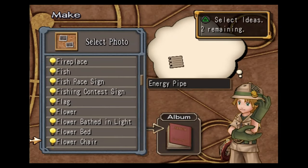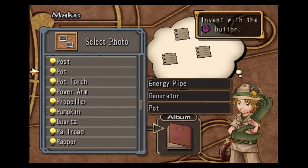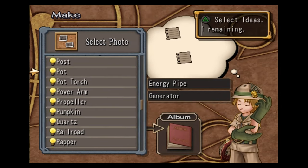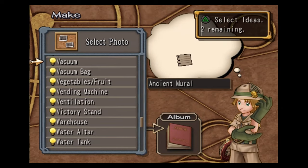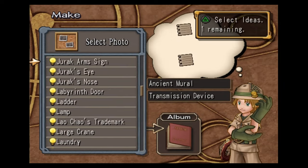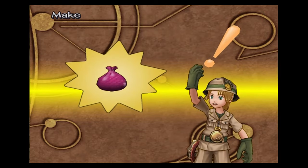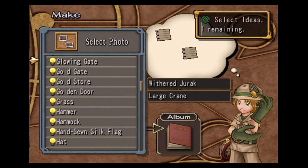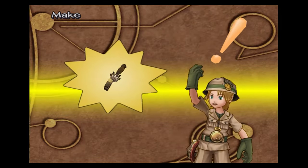Energy pipe, generator, and pot — we've already made this, it's the energy pack urn, which is a good thing to have. Ancient merle, transmission device, and elevator — this gets us escape powder. Withered jurak, large crane, and hammer — this makes us the falcon.